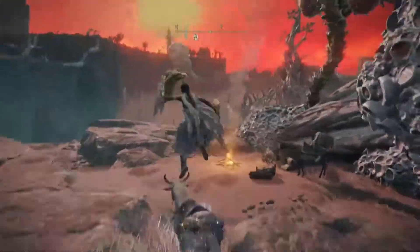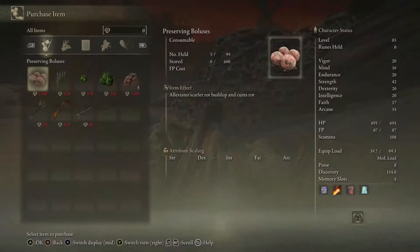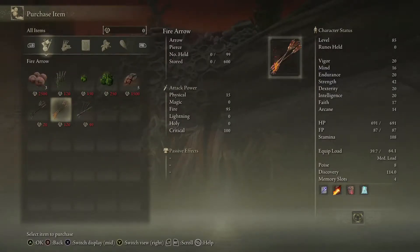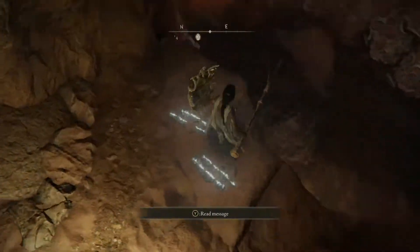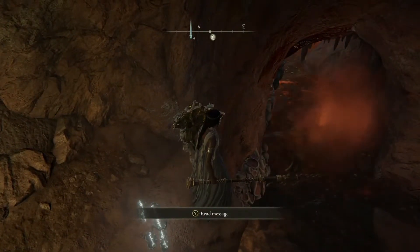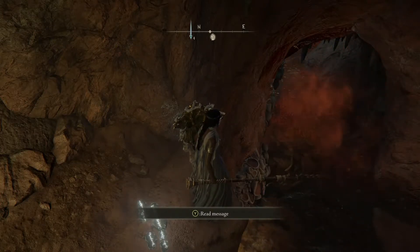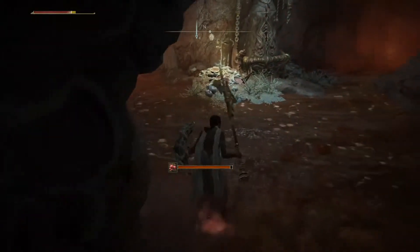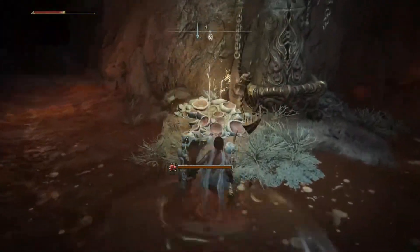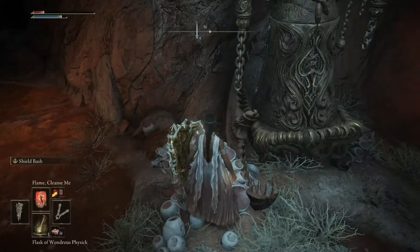You're going to head through this tree trunk - that's how you know you're going the right way. Once you turn right there at the tree trunk, pick up some of the antidote if you don't have it. You want to go ahead and apply Flame Cleanse Me if you have it - you can find it in Caelid. If you don't have that spell, try to either make the antidote for the scarlet rot or search through Caelid and get the spell. I will put a video of someone else who found the spell.